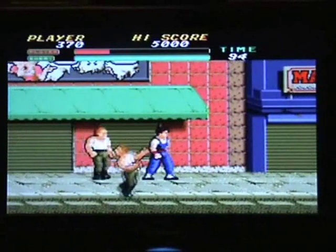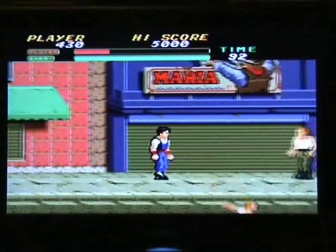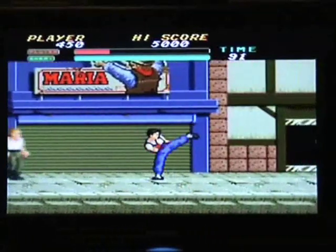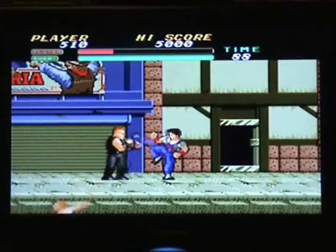Every now and then you've got these Nunchaku to collect, which are the only weapon in the game and pretty much the only useful thing in the game. So you'll want to be trying to collect them, because they're a hell of a lot better than your punches and kicks, even your fly kicks and the likes.